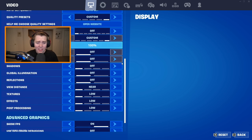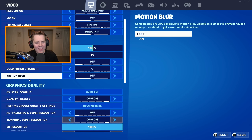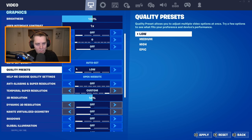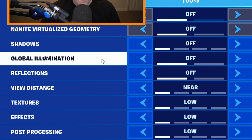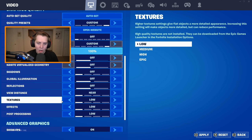Time for the DX11 settings. You can see all of them here — there are so many that you just don't have the option for in Performance Mode. Motion blur: obviously have this off. Quality Preset: put it on Low. 3D Resolution: it'll drop to 50% — put that back to 100, which will give you the Custom quality preset. Shadows: off. Global Illumination: off. Reflections: off. View Distance: Near. Textures: Low. Effects: Low. Post-Processing: Low. You basically want everything off — that's how you get good FPS.